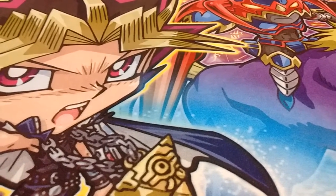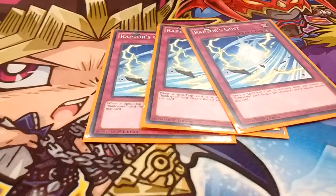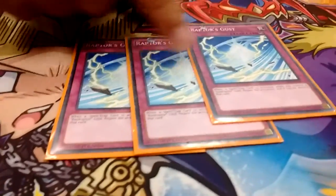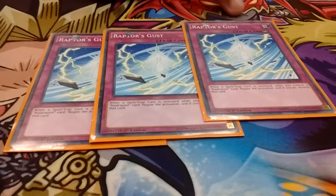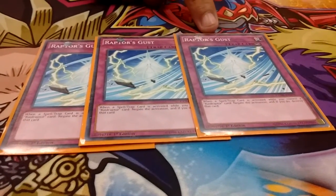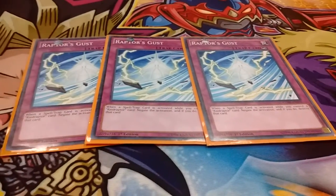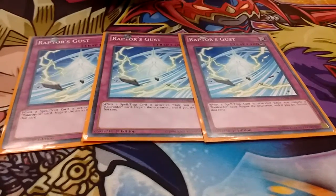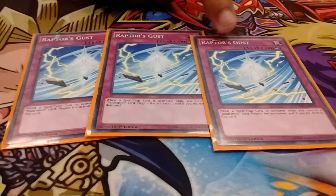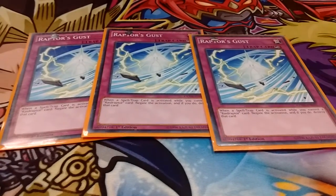Now we'll go on to the traps. I play 3 Raptor's Gusts. This card really comes in clutch with most tools, because whenever people need to activate a spell or trap — like going against Monarchs earlier — my opponent went to activate Tenacity because he really needed to add a card to hand, and I activated that to stop the Tenacity. That was pretty much game on that one.